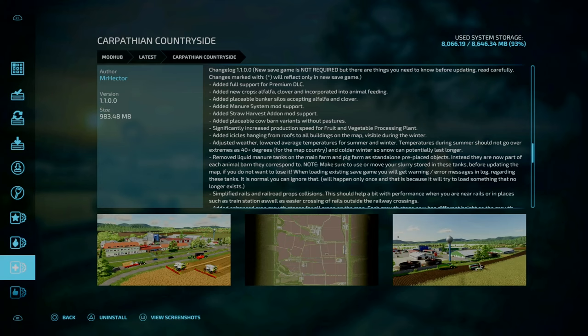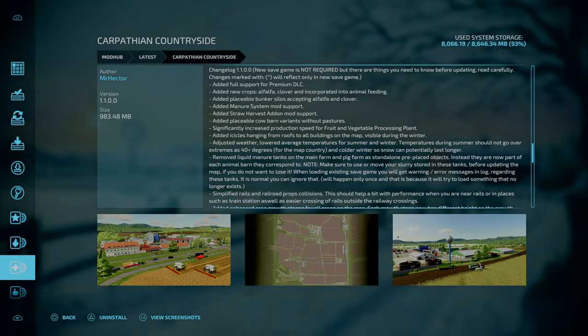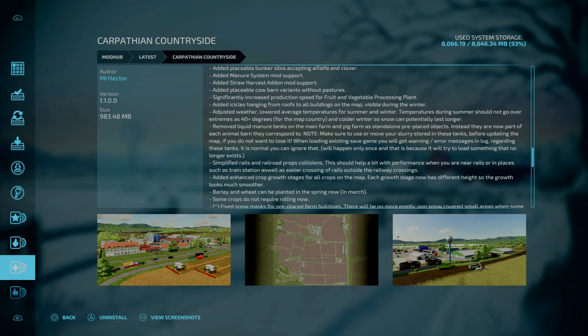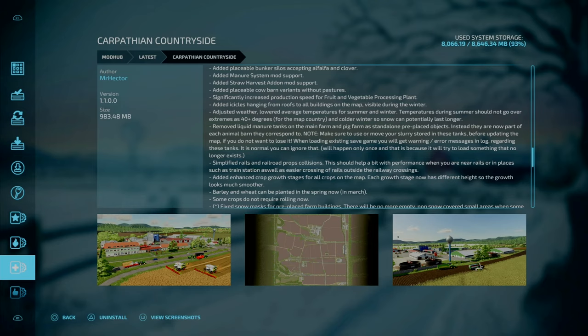The last change is adjusting the weather — lower average temperatures for summer and winter. Temperatures during summer should not go over extremes like 40 degrees for the map country. And a cold winter so snow can potentially last longer. That is changelog 1.1 to the Fairland Countryside.